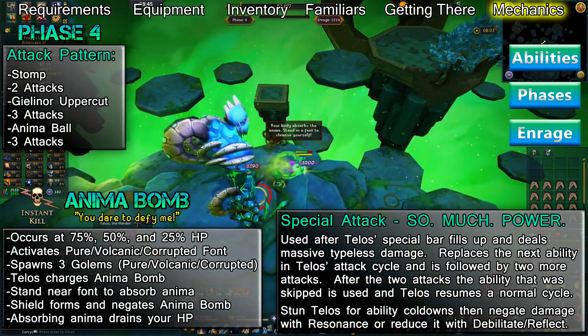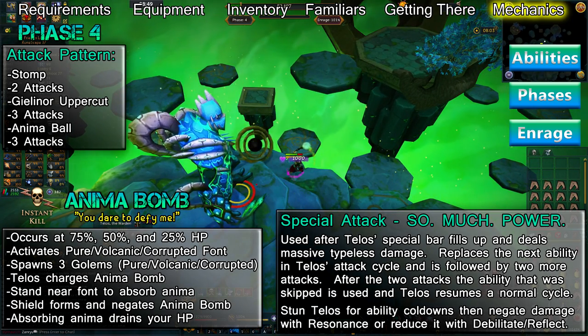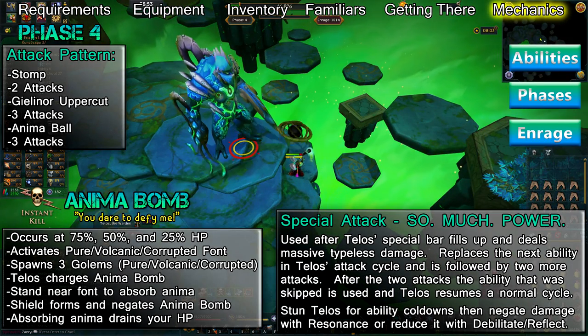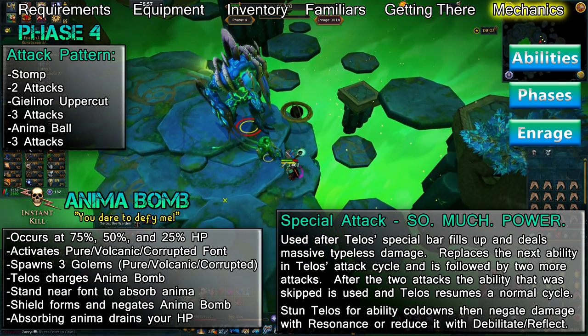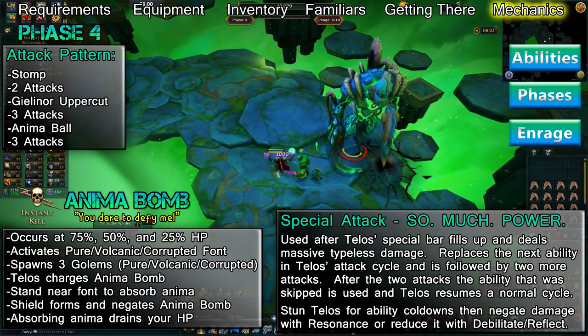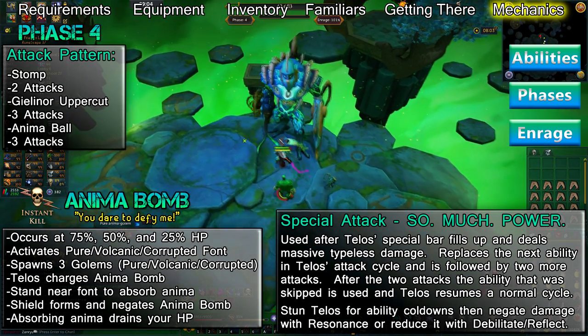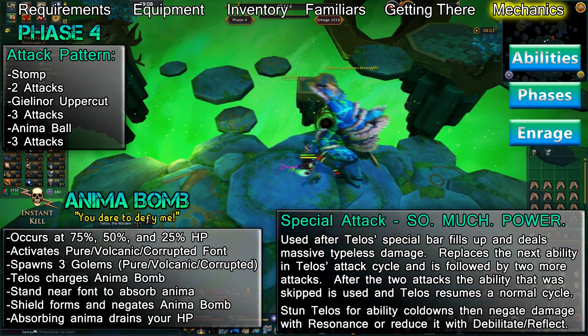When So Much Power is used, it replaces the ability that would have been used next without overwriting the attack chain. For example, if Telos had used Stomp then attacked you once before starting his instant kill move, you'll be hit one time after it fires, followed by So Much Power. It'll cause a massive amount of typeless damage, after which Telos will hit you twice, then use the ability that he skipped. To avoid damage from this attack, you should stun Telos as much as possible so your defensive abilities can come off cooldown, then use Resonance to negate the attack completely, or Debilitate or Reflect to reduce its damage.